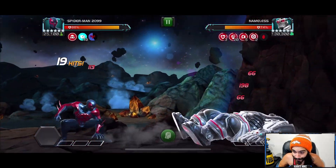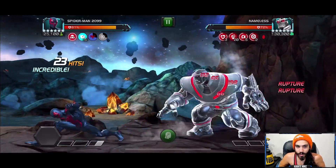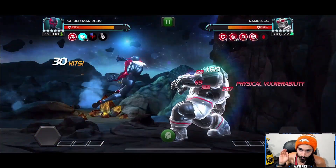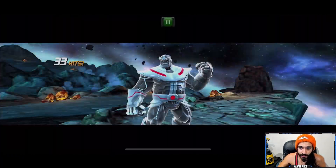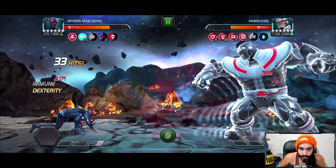A key tip here is to dex before you use your Special 1 or Special 2 — that way you can pause all of your debuffs while you are in the middle of your special animation. I'm going for Special 1 for a few reasons because I'm building up the resistance passive, and what that does is essentially increase the duration of my debuff pause, which is definitely very huge here.